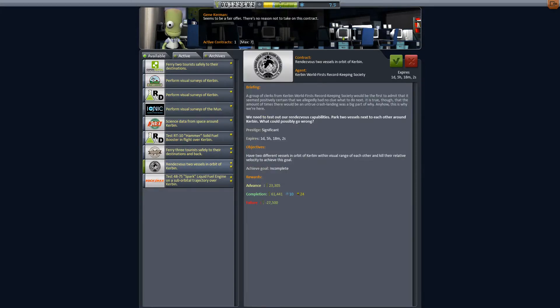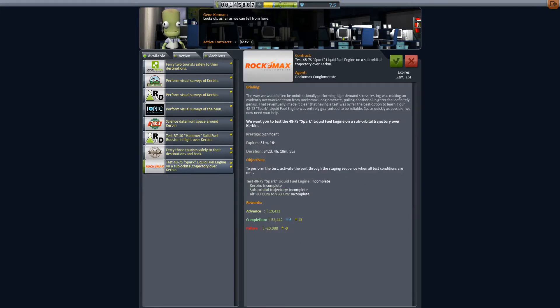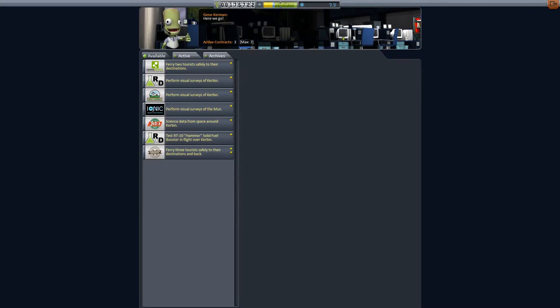Rendezvous to vessels in orbit of Kerbin. Here's my problem: I need to build a bigger rocket, a more efficient rocket. I think I need more science so I can get those radial decouplers. If I do one of these rendezvous missions, I'll get that extra science. So let's accept that contract before we go charging off to the moon. There's also 'Rescue Rodpond Kerbin from orbit of Kerbin' — that should achieve our other mission as well, so I can achieve two missions at the same time. That'll give us a bit of extra cash too. I'll accept that contract and let's go build a rocket that can carry two people.